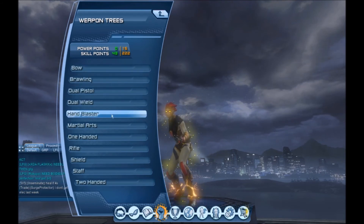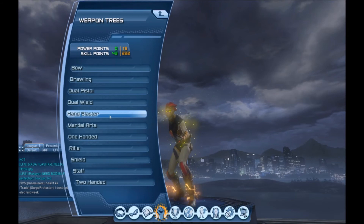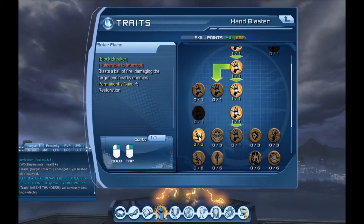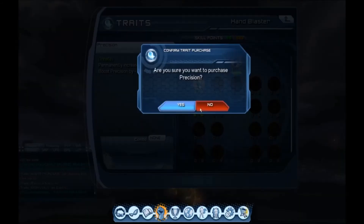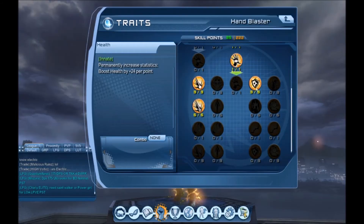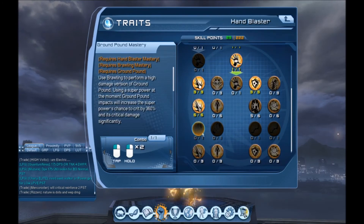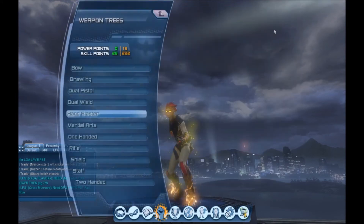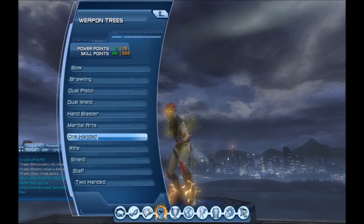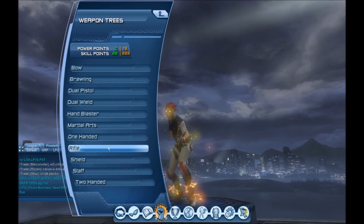Since we're not that low yet I think we can open up about two more trees. Let's open up two more - make sure we scroll all the way to the bottom so we can see. Let's get some health and some power. There we go. This at the end just adds more might to what we're doing. We got 26 left, so let's go into one-handed.